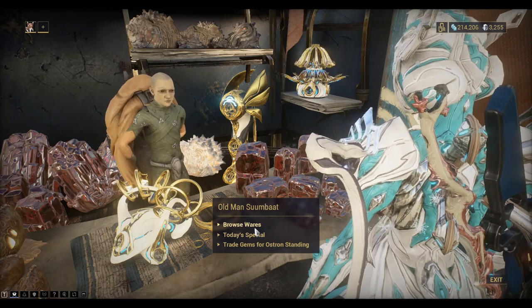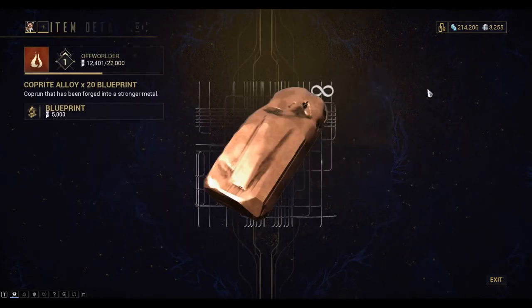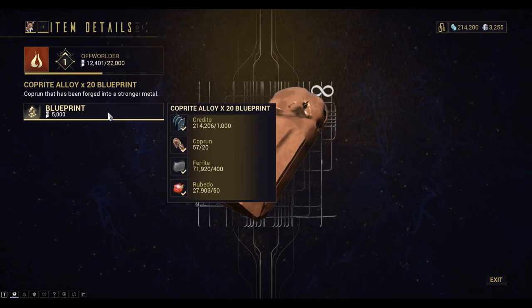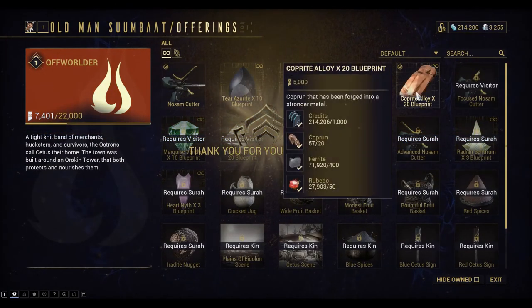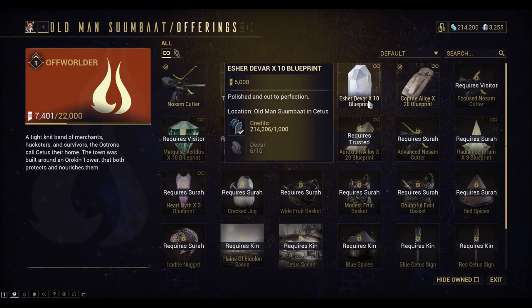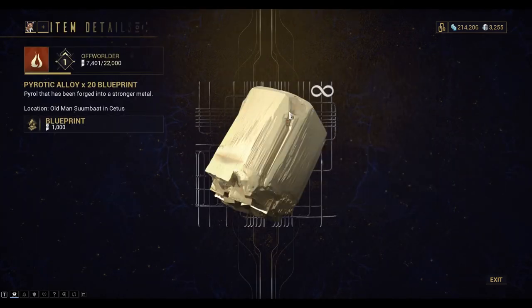Let's have a look at these wares. You can see the Coprite Alloy blueprint we need to buy — costs 5,000 Osteron standing. We also need the Esher Devah blueprint which is 5,000, and the Pyrotic Alloy blueprint which is 1,000.